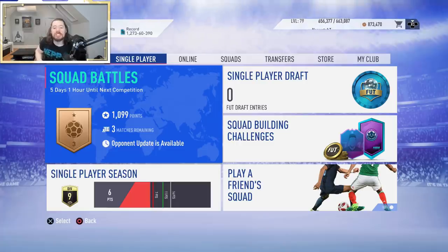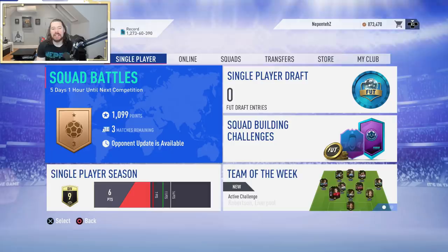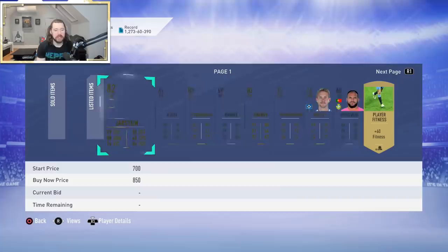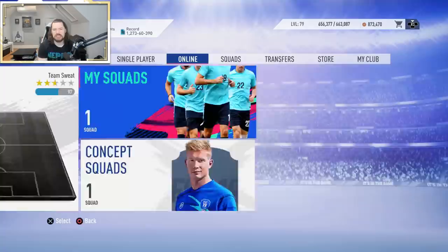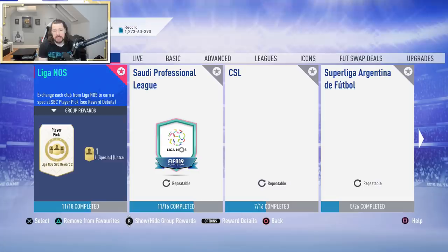Welcome back to another episode of Road to Glory. We've got some SBCs to get on with. I'm at 1.837 million coins - a lot of that is from grinding league SBCs. I completed the Scottish Premier League, and I'm committing to completing some of them because I want to stick with five leagues.